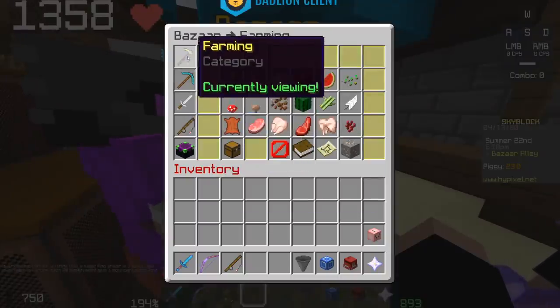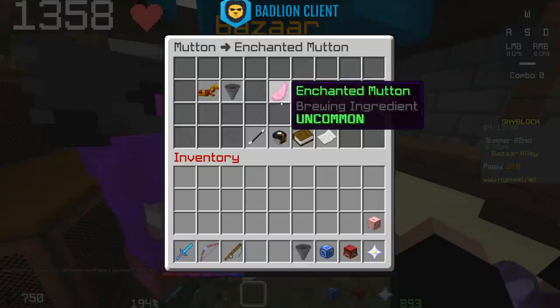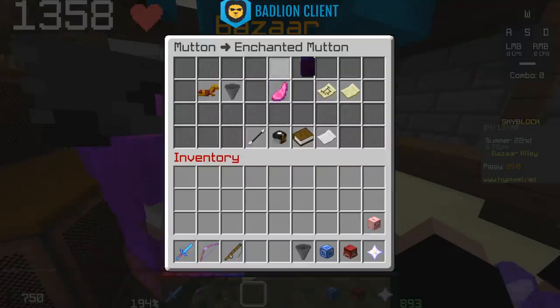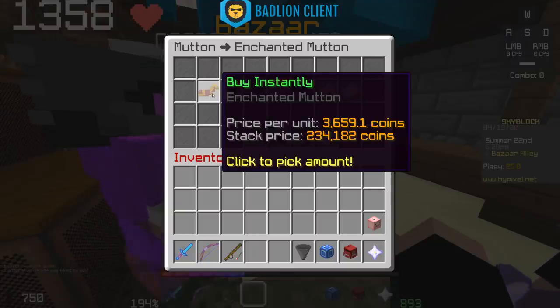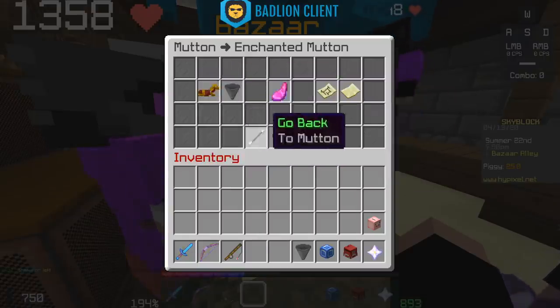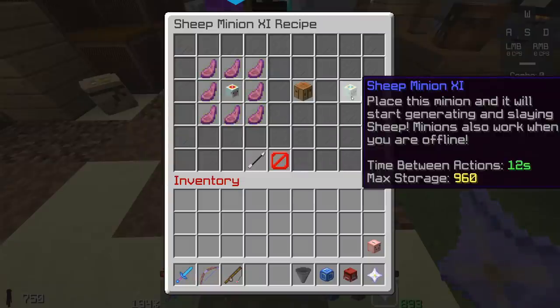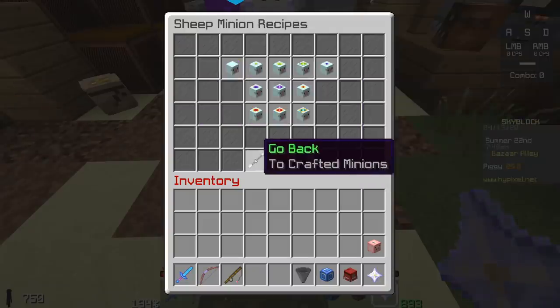Let's say I have a theory that cooked mutton makes the most money of any item from a minion in Hypixel Skyblock. That's a guess — I don't know that — but to verify it, I go to enchanted mutton at the Bazaar. The price is 3,651 coins. I divide by 160 — because it makes sense to sell in enchanted form — which gives 22.86 coins per regular mutton. So 22.86 is the unit price per mutton.